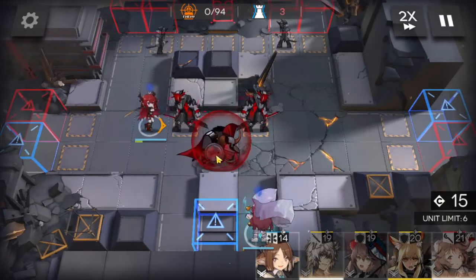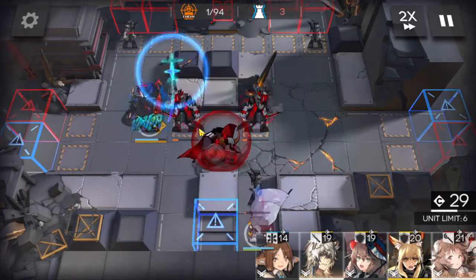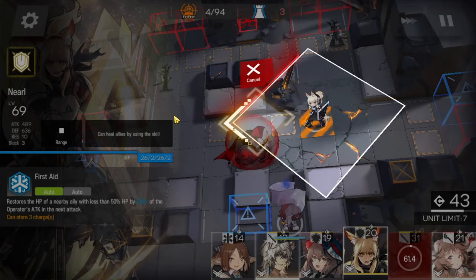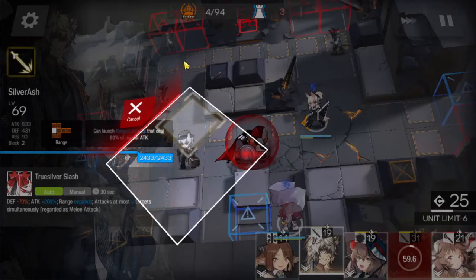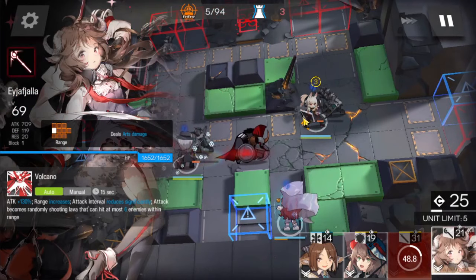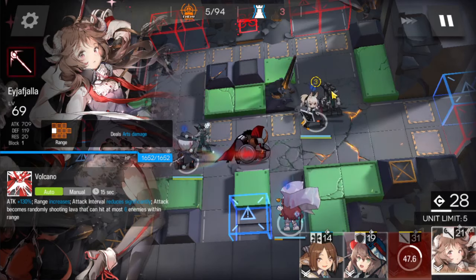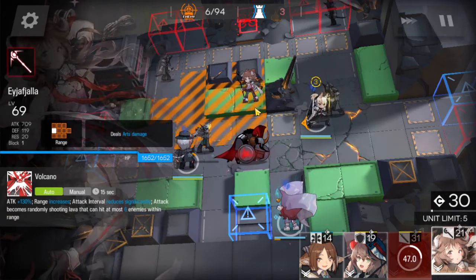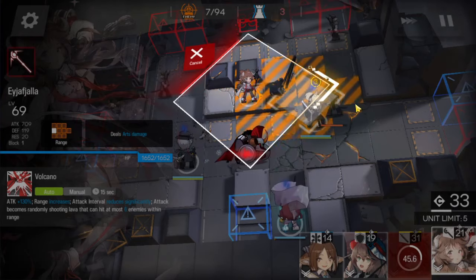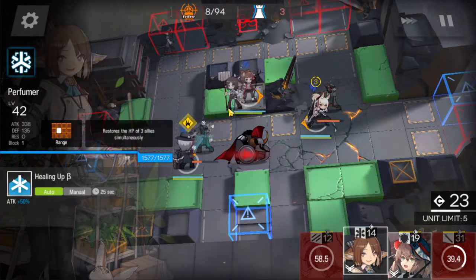Deploy Surger here. Activate Surger, and retreat Surger once the Sarkaz is dying. Deploy Neuro or the AoE guard here facing left, and Silverash here facing up. Activate Myrlo. Now if we're using an AoE guard in Neuro's position, that unit will be able to kill all enemies coming from the upper right corner, so you can place Aofiara here facing down.